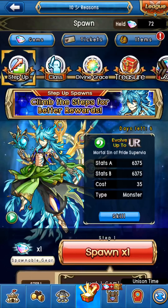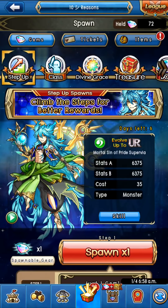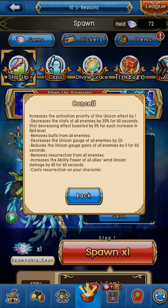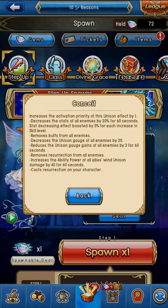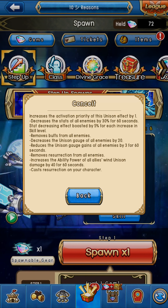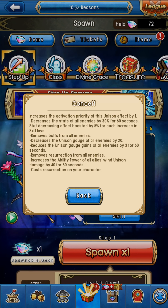Hello everybody. In this video I'd like to talk about the step-up spawn that just came out. This is a wind monster, just like Keyroy. It looks like the Final Pharaoh, Nigerus. It's even more better than she was before, because this is also an extremely nasty monster.